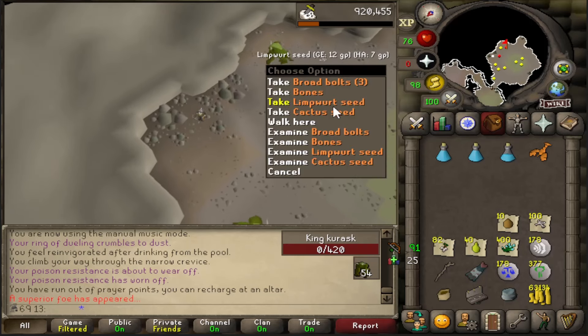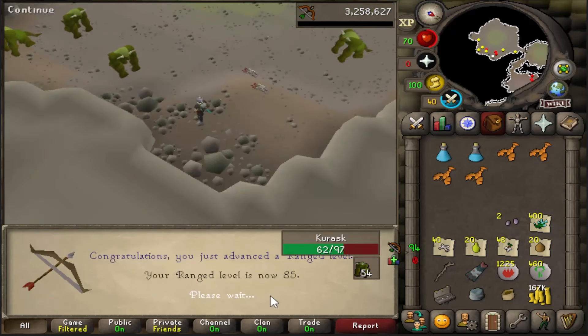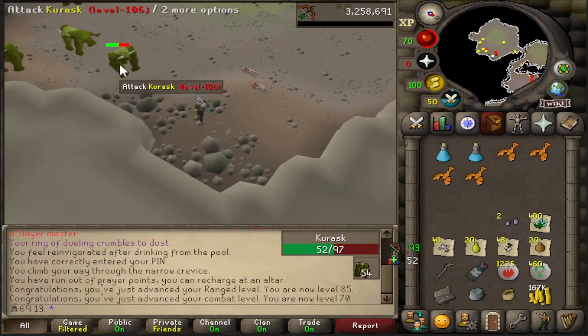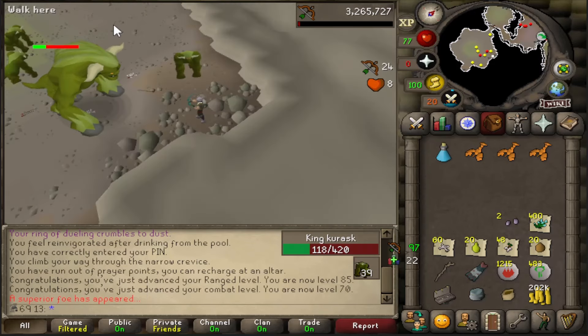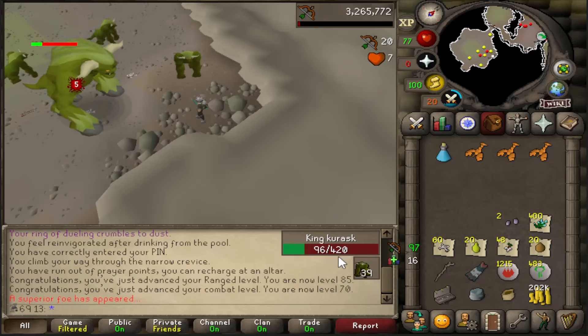I'll take that seed though. Just got 85 range - I think this is going to be 70 combat as well. There we go - I can finally use a better slayer master, I'm looking forward to seeing what tasks I get from that. Let's see if I get anything from this superior - I've just noticed 420 health on the King Kurask, very nice.